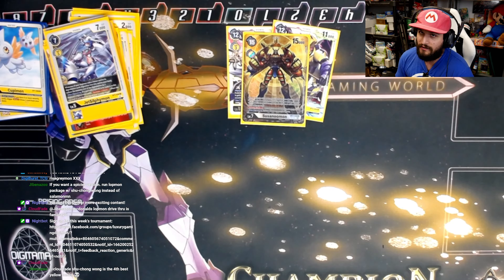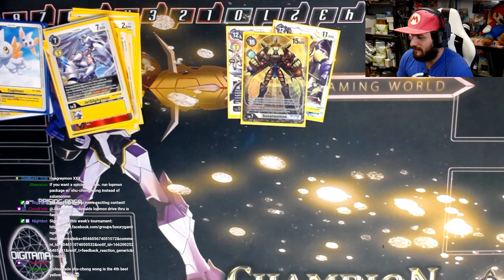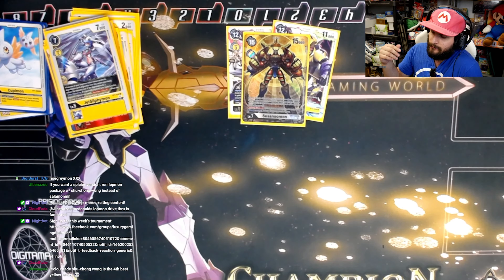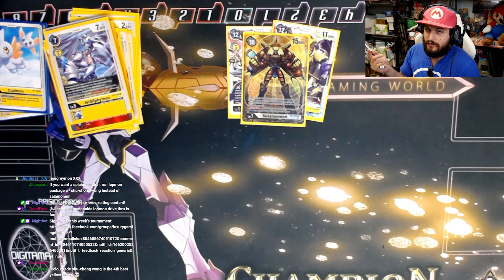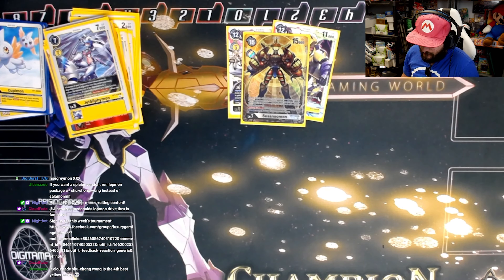Another interaction: something might happen again with Sakuyamon where they promote their guy, and then Susanoomon blows it up. I was also playing one copy of Death-X-mon in the deck, but I had to make room for Rapidmon after deciding to play Patamon. Death-X-mon is really good at board clearing — bring up a rookie, play Death-X-mon, de-digivolve, do damage, then Rapidmon or Rise Greymon cleans up. Death-X-mon is in contention but for now it's out.